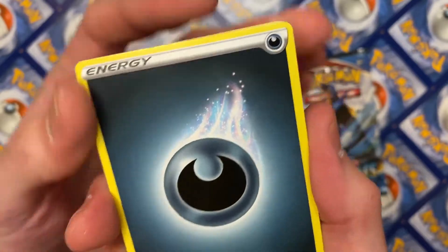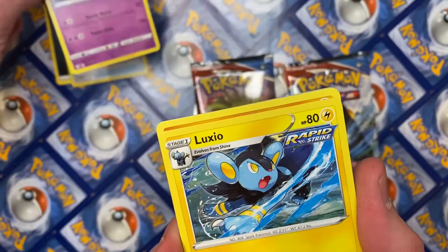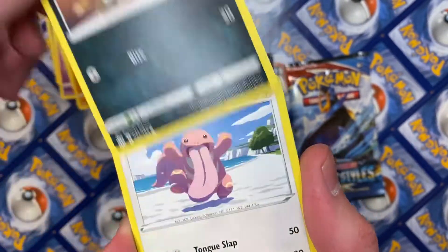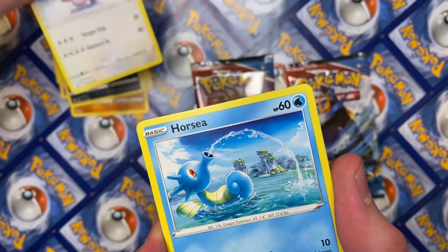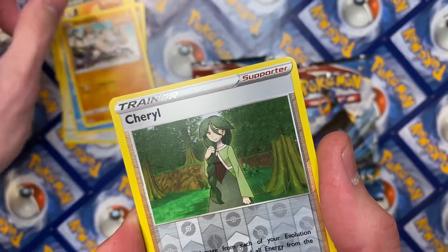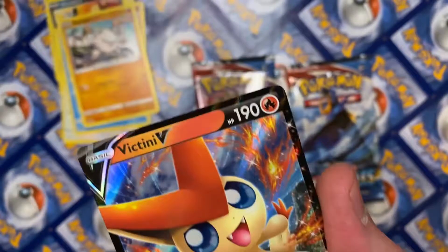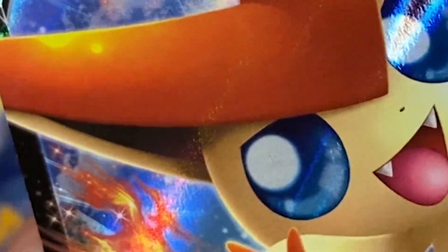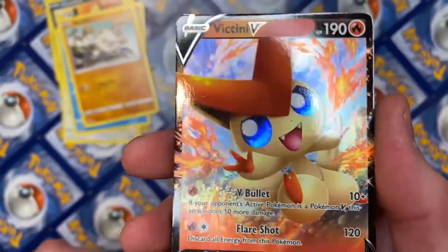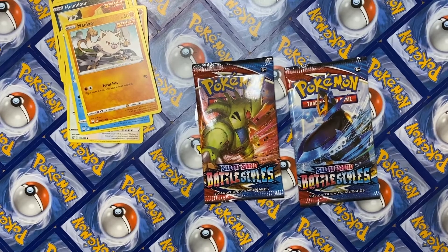We've got energy, Escape Rope, Grubbin, Pikachu, Luxio, Silicobra, Houndour, Lickitung, a Horsea, a Mankey, Cheryl reverse hollow, Cheryl — oh, a full art Victini! Beautiful grab! We'll get the save after. Check that baby out! All right, that was first pack magic.